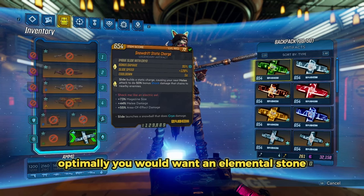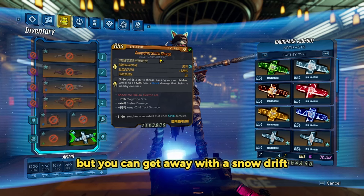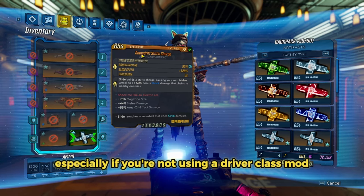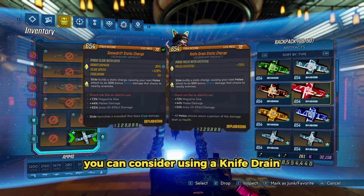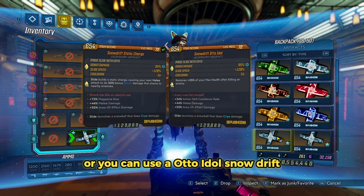For your artifact, optimally you would want an Elemental Stone Static Charge, but you can get away with a Snowdrift like myself, because I am crutching on it for mobility. Especially if you're not using a Driver class mod, this feels really nice to use because you don't really have another way of getting around. If you're struggling with survivability, you can consider using a Knife Drain Static Charge, or you can use an Auto-Idle Snowdrift.